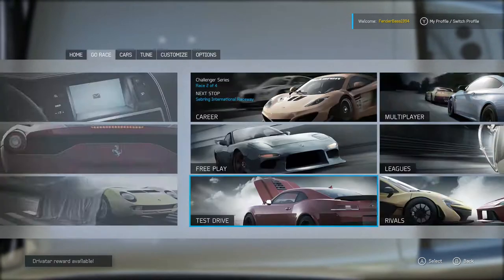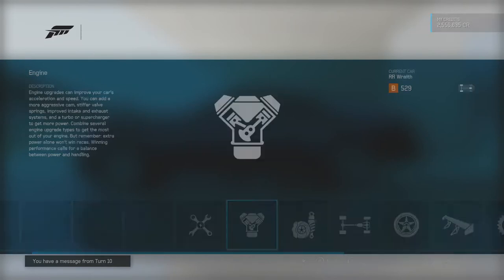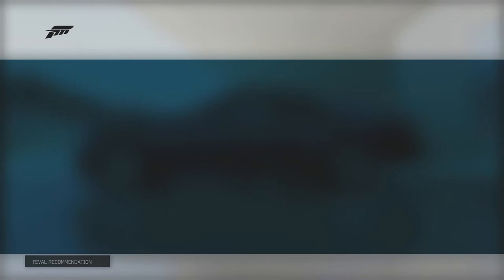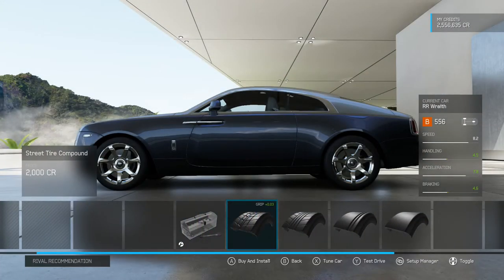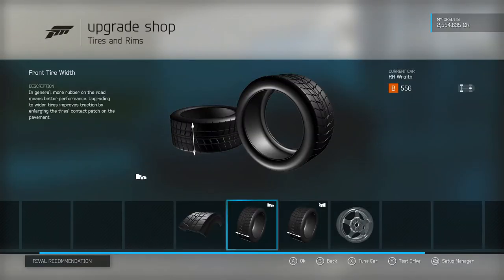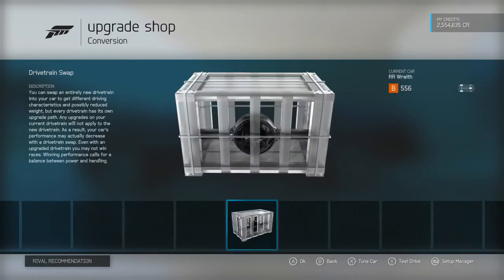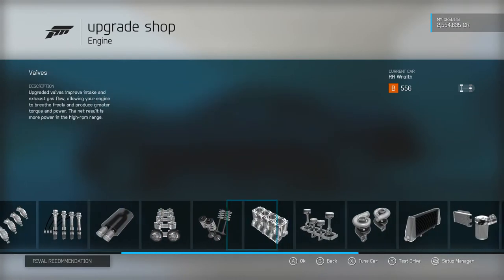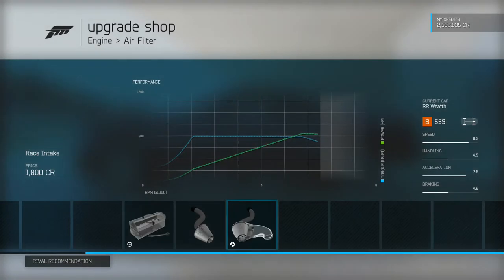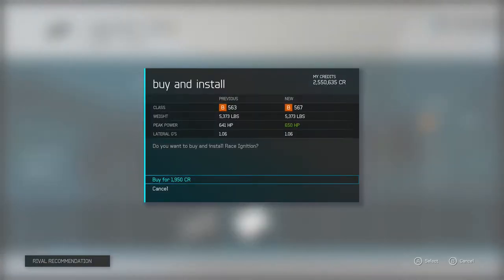We're gonna modify this thing — it's gonna be ridiculous. I'm not gonna throw on a downloadable tune, we'll make our own. First thing I want to see what kind of tires we have on it. We'll put streets on it, 255 will be fine. There aren't any drivetrain conversions — it's just all-wheel drive. Okay, so it's probably gonna get a turbo on it. Yep, twin turbos. Race air filter.